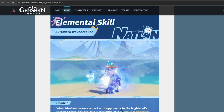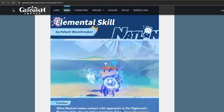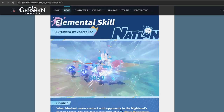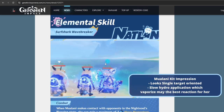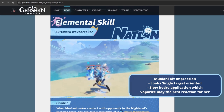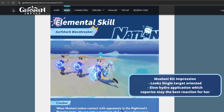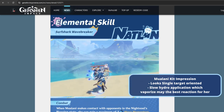From her kit, I think her character is mostly focused on single target. Although she has some AOE with her missiles, the more enemies she hits, her damage decreases from the missiles — which already hints that she's mainly a single-target DPS. Also, she doesn't really have fast hydro application. Even the marks don't apply hydro — only the shark bite and missiles apply hydro — which is actually quite slow.